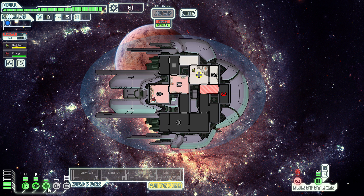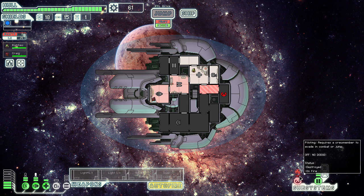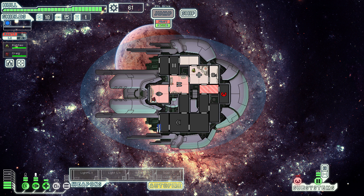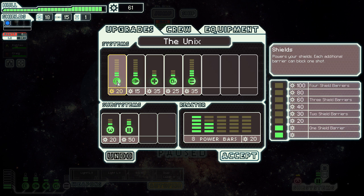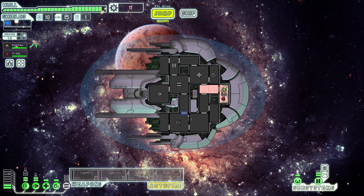Just vent the command deck — it's the safest way. And the fire is going to go out, which means I can then close doors, put oxygen back in, and repair the bridge. This hasn't been, like, a great start, I'll be honest. But hey, at least we've got our level 2 shield.